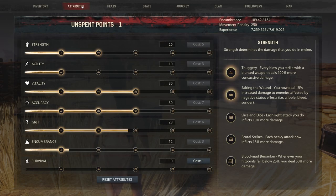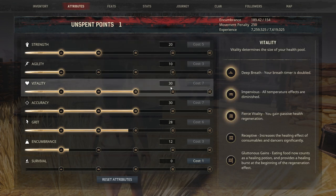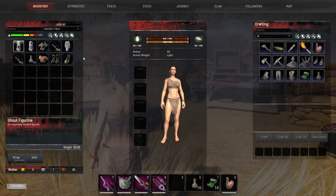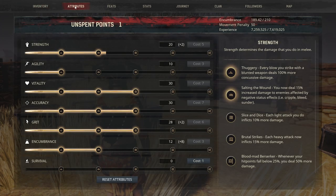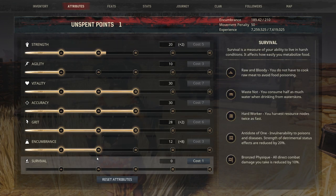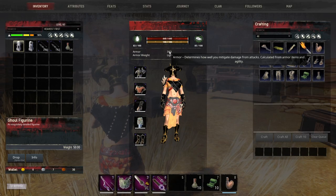Let's start off taking a look at the stats. This is what your stats should look like: 20 in Strength, 10 in Agility, 30 in Vitality, 30 in Accuracy, 28 in Grit, and 12 in Encumbrance. Once we equip all of our armor pieces and look at those stats again, you can see we get an additional two, and then the two and the eight here ensure that we get these other perks in Grit and Encumbrance.